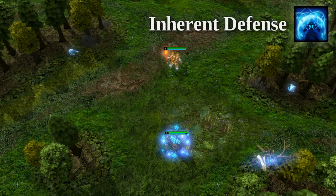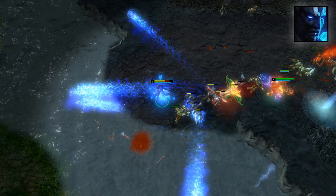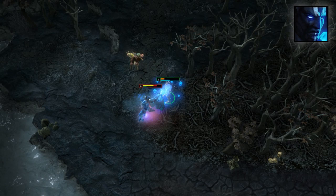Inherent Defense, Kinesis' third ability, is a passive skill that grants a stacking shield, absorbing all incoming damage. The shield's health depends on the amount of damage attempted to enemies using spells. Since this ability grants a shield for damage attempted and not damage done, it's great even if the target has a lot of magic armor or has a shield on. Telekinetic Lift is used every time it has charges, letting Kinesis hold out with Inherent Defense long enough until an ally comes to the rescue.